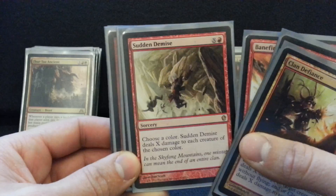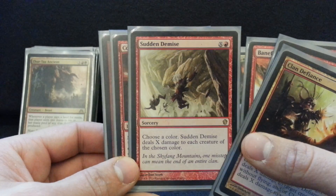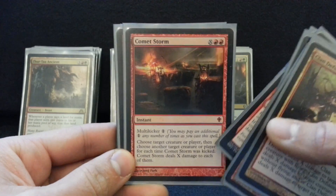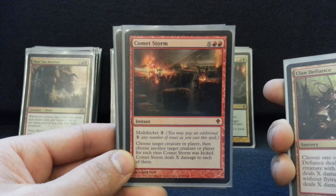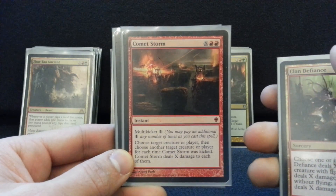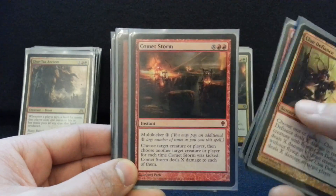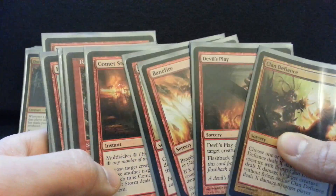Sudden Demise is pretty sweet — oftentimes it can be a one-sided board wipe that you need to just completely wreck the Reanimator guy, the Token guy, or the Voltron guy. Gets around Hexproof. Really sweet card, and then you smash with all your creatures. Comet Storm is so powerful. I know you don't want to open it in your Modern Masters draft for value, but it gets value in the game — you are just kicking it hardcore and burning three people and a creature. Remember, I've got like 20 mana all the time in this deck, so all of these cards are just super powerful.